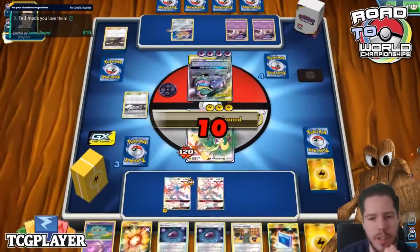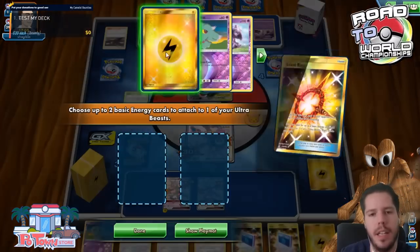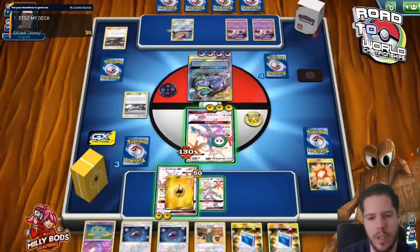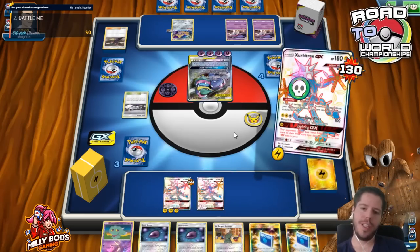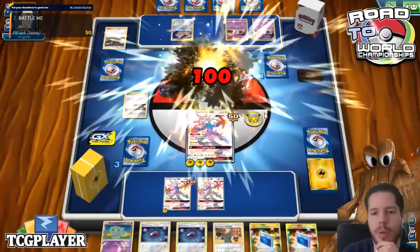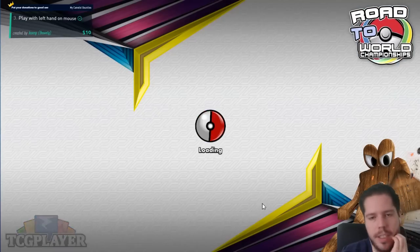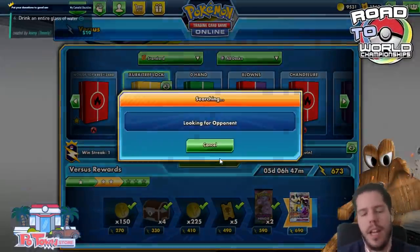He only does 120 damage, he doesn't have any damage on him, he doesn't get to heal. I get to do this - I can't even do that, so I'm just going to retreat and attack. GG to my opponent! I can't believe we won here. The discard definitely helped - if we weren't discarding cards off the top, we would not have won. But this is definitely not the way I want the deck to work out. Let's try again.